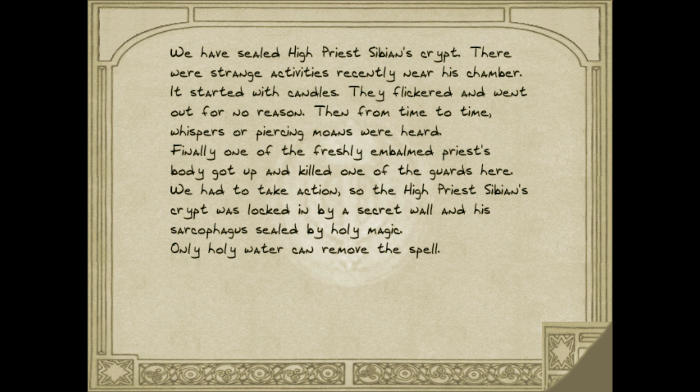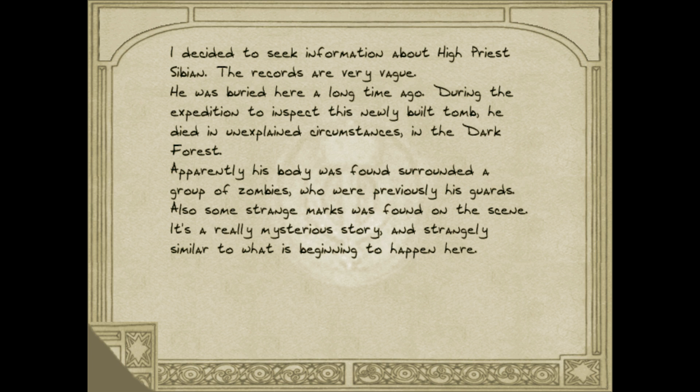From time to time, whispers or piercing moans were heard. Finally, one of the freshly embalmed priest's body got up and killed one of the guards here. We had to take action, so the high priest Sibion's crypt was locked in by a secret wall and his sarcophagus was sealed by holy magic. Only holy water can remove the spell. He was buried here a long time ago — during the expedition to inspect this newly built tomb, he died in unexplained circumstances in the dark forest. It's a really mysterious story and strangely similar to what is beginning to happen here.